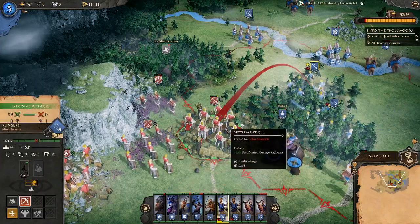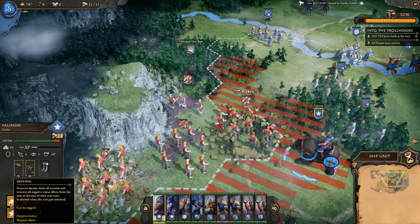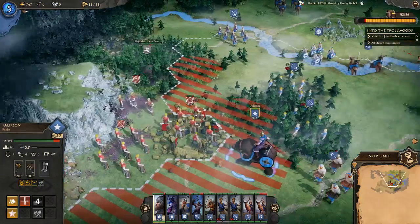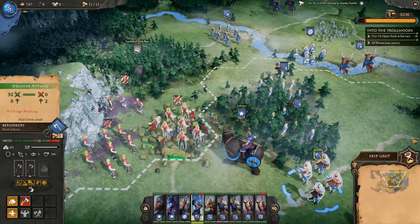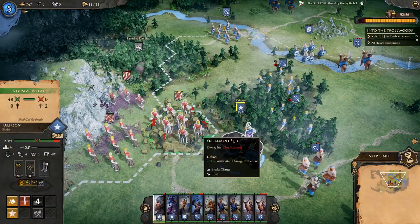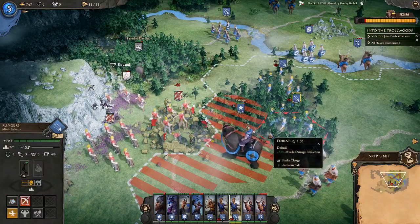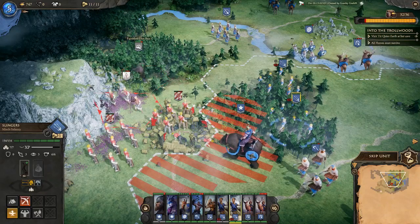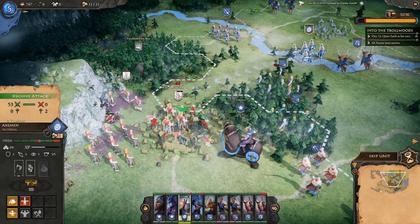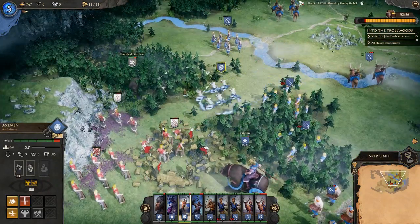That dire bear might end up being our problem eventually if it's tough enough to take on three or four units at once. Let's be careful and not count our blessings too soon. First things first — we pepper the enemy with arrows, then check if Fallerson has any new abilities. His primary one is the Mighty Roar; no new unit skills to spend currently.